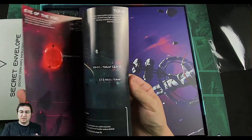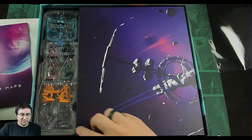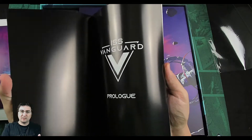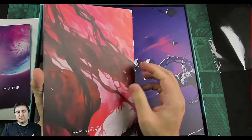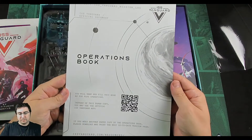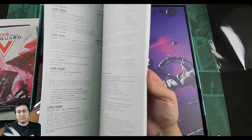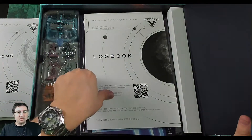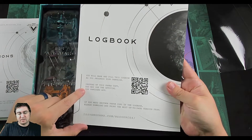System maps — that's going to be our different locations we can scope out. We've got the prologue comic, which should be a fun read. And then we have an operations book — I think the operations are like side mission things, with log stuff to read. The app will also take care of all of this if you use the official ISS Vanguard app instead of the paper copy.